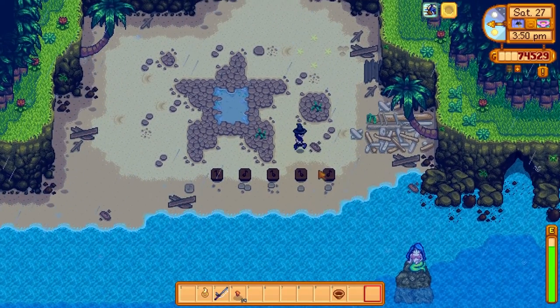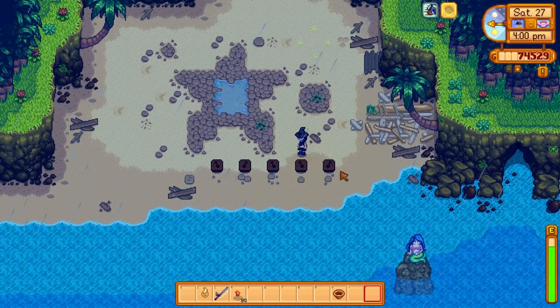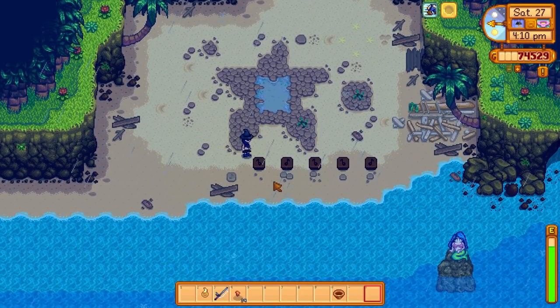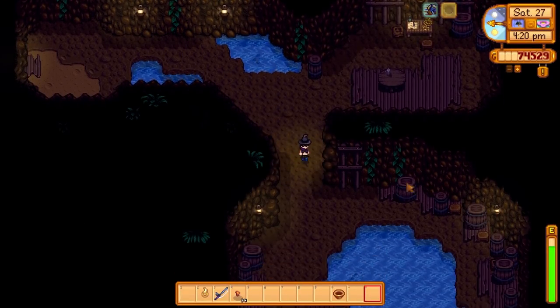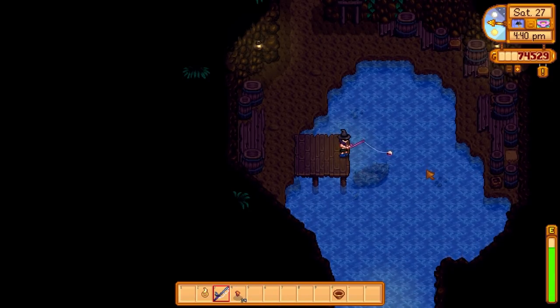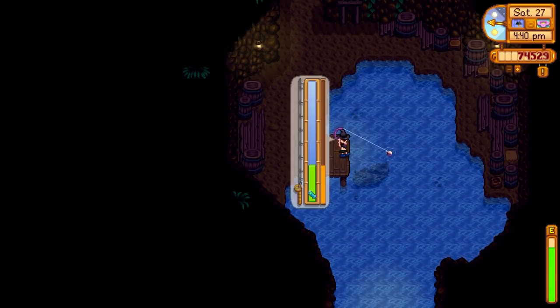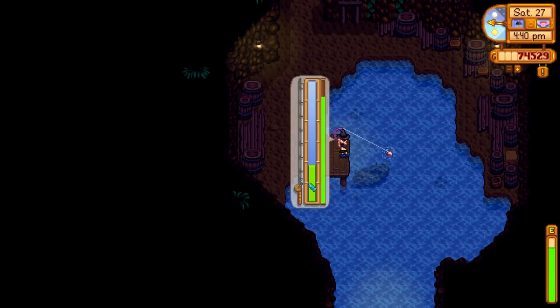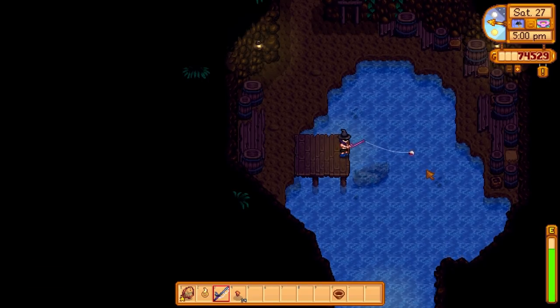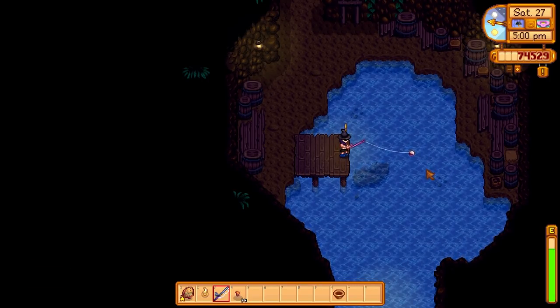The big stones count as five, the little ones count as one — that's how many times you want to click on the note to change the note. There we go. Now we've got the ghost pirates hidden and we've got a fish to catch here if I can, and then maybe head back home.